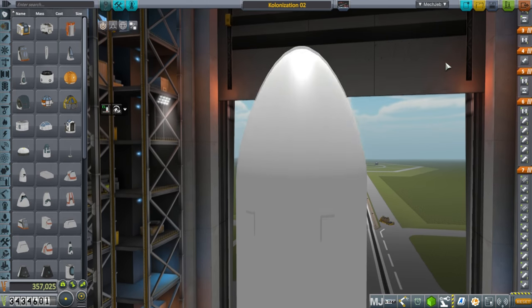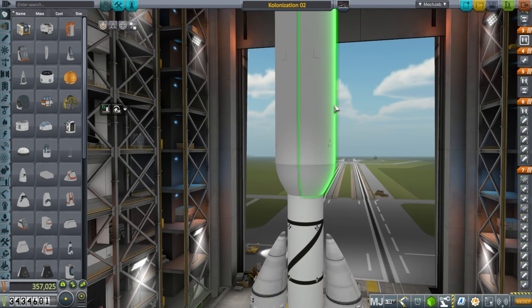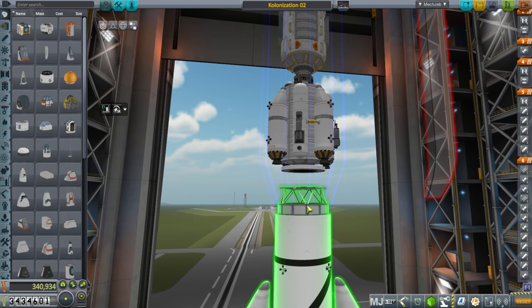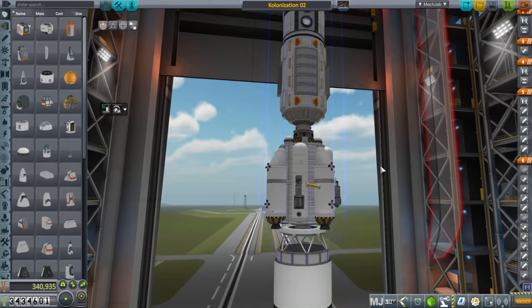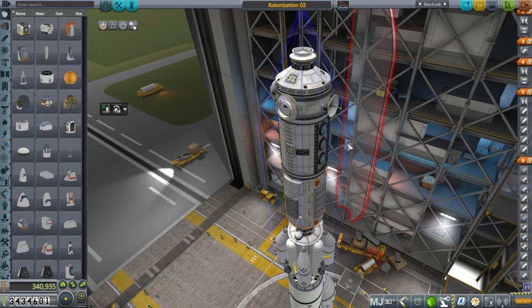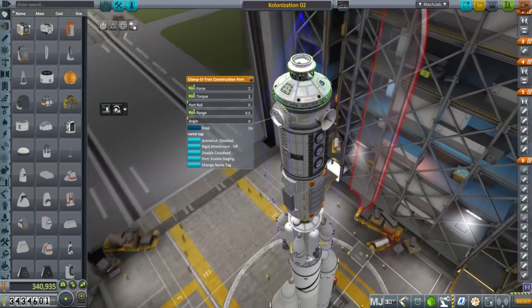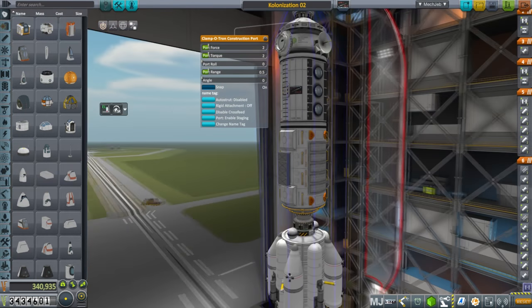I've dubbed this Colonization 02. Colonization 01 sent over two little bases, and I forget if I've landed both of them — maybe one is still in orbit. Anyway, the station is up here. You can see it's got antennae and these colonization construction ports, which I think can sort of seal themselves and seem to be very configurable.